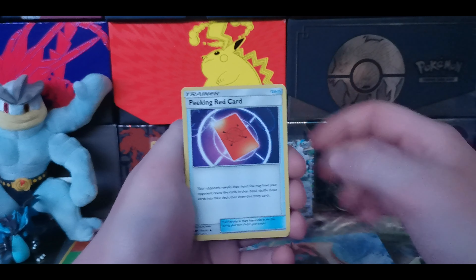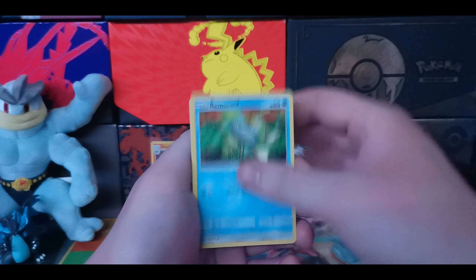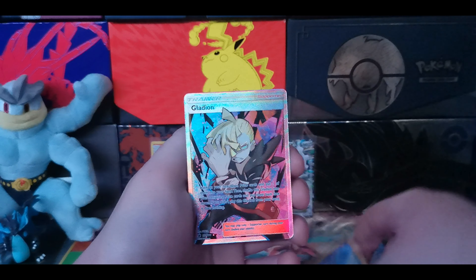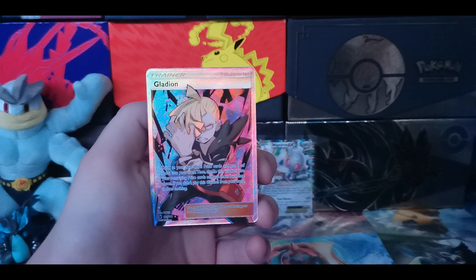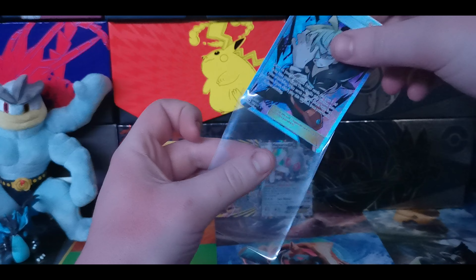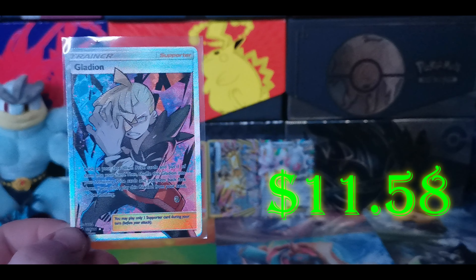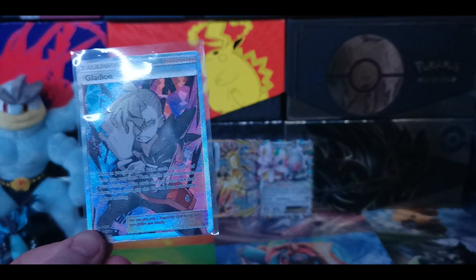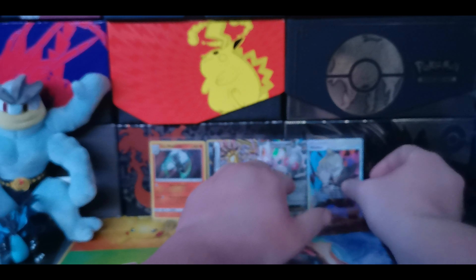We got a Psychic Energy, Zoelius, Piloswine, a Peking Red card, Corphish, Dino, Alolan Geodude, Remoraid, Aerodactyl, Reverse Holo Grumpig, and we have a Gladion Full Art. What was I saying just now about Crimson Invasion? Because I take it back - what a beautiful card this is. Wow, I have actually never seen that. This is incredible artwork and the texture on this card is just out of control you guys. Very nice pull - I'm very excited for that.